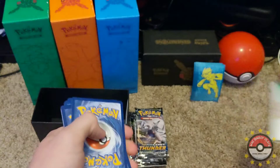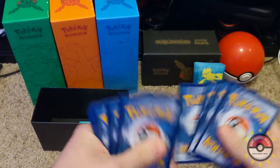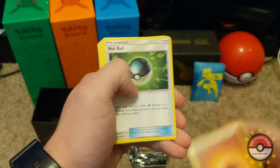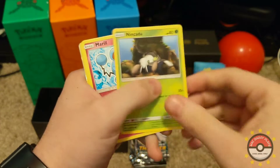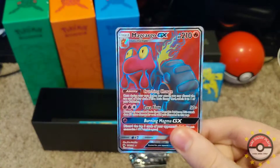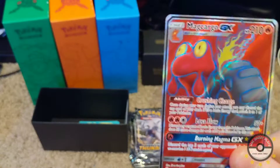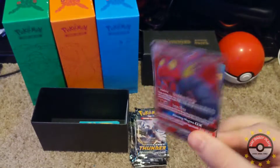There's your code — I believe it's four cards to the front. Alright, there's our energy and a net ball. Oh my goodness — first pack and we already get a full art Mancargo GX! What the heck! Alright, this is a good start. This is just the first pack and we got a full art — I'm pretty excited!